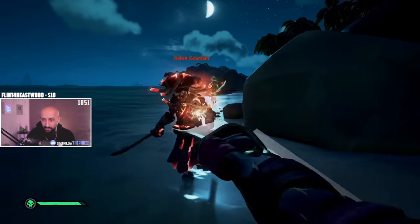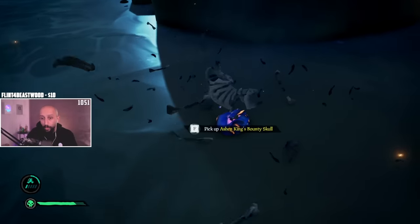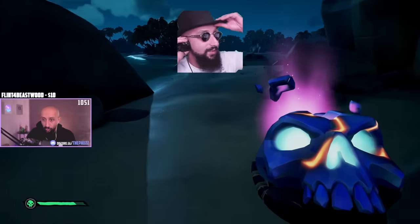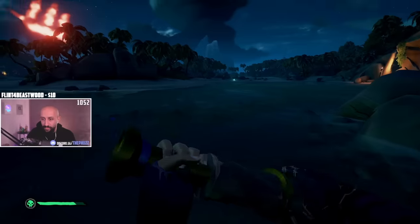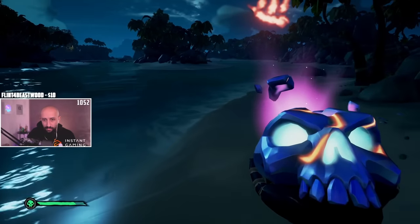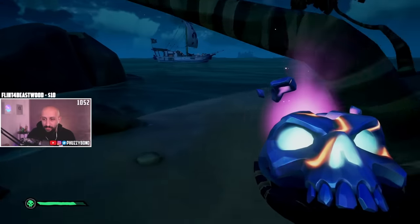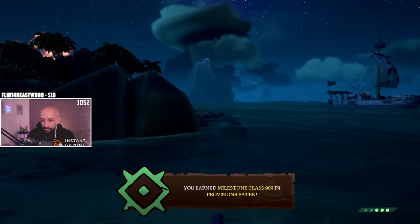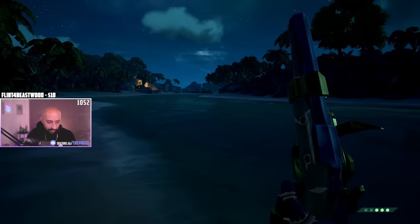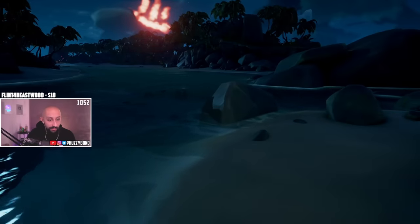Most areas where mermaids spawn are cluster islands like Sailor's Bounty. If the game has programmed bottles and mermaids to spawn on shorelines, it means the more shorelines, the more mermaids and bottles. So with that in mind I took a route of the most islands that have clusters. Here's another bottle - two bottles. If this were one blob of land without all this water inside, the chance of bottles spawning would be non-existent - only on the outer edge. But because this island has so many shorelines, if you stretched them out it'd be like 15 islands.